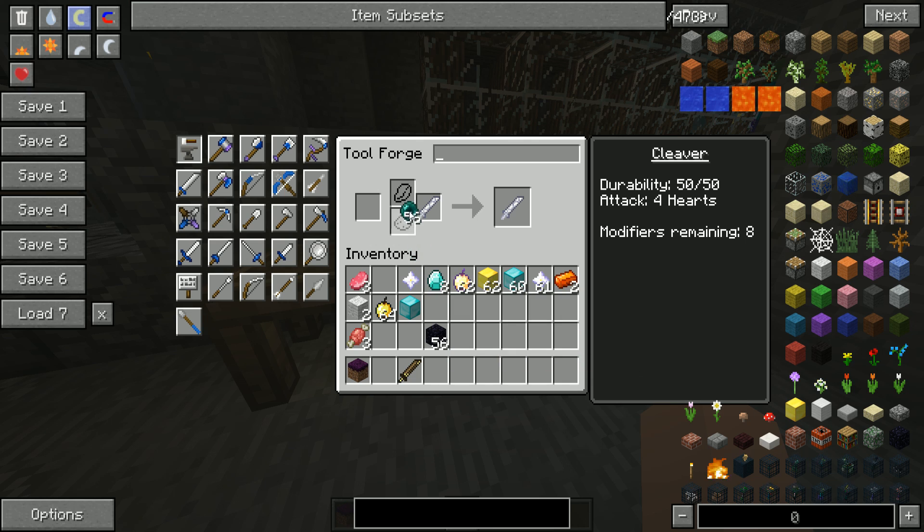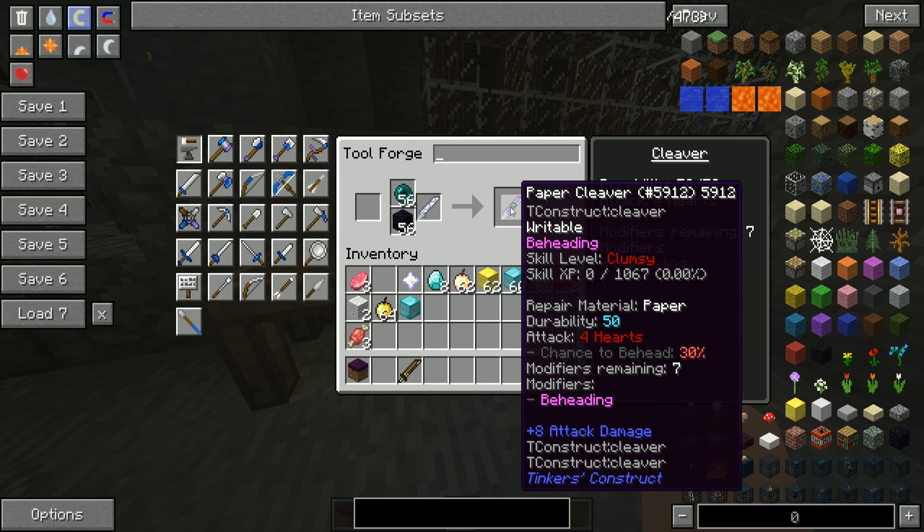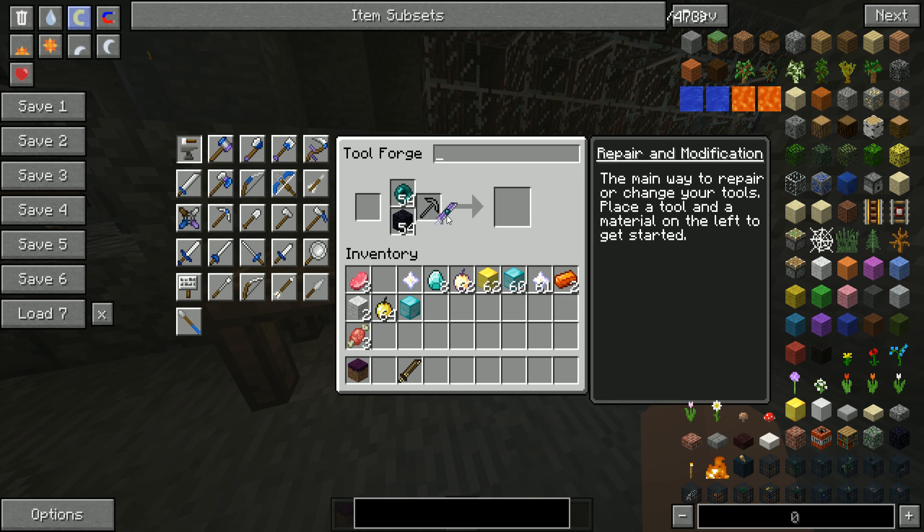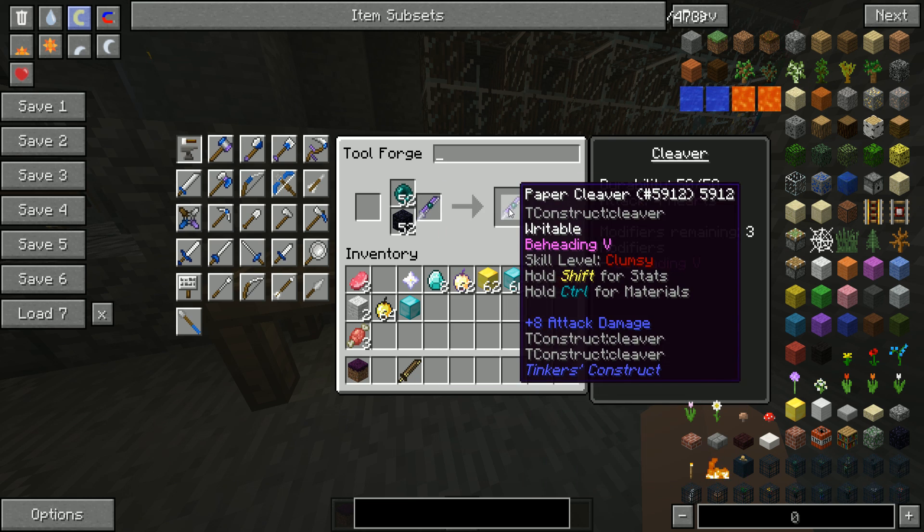Next we're going to put our ender pearls in the top, our obsidian in the bottom. If you notice it turned purple and it gave us a chance to behead 30%. Then 40%, and we just keep going until we run out of modifiers.